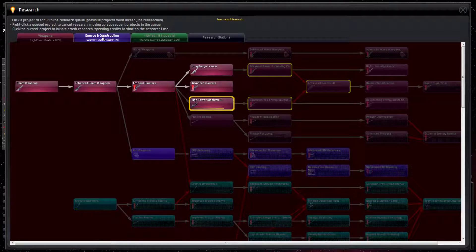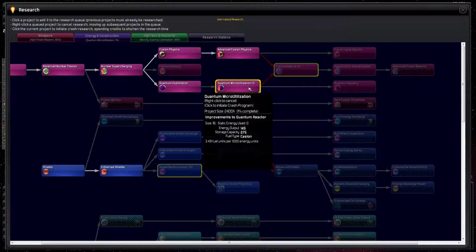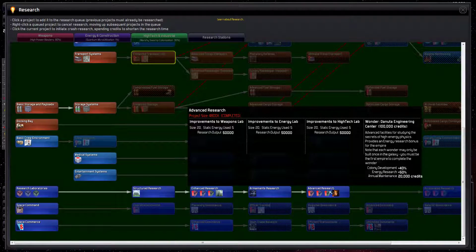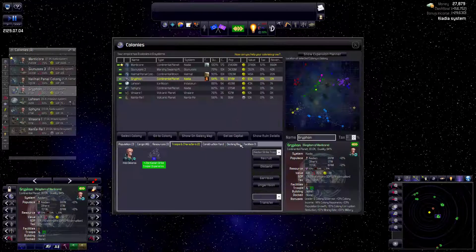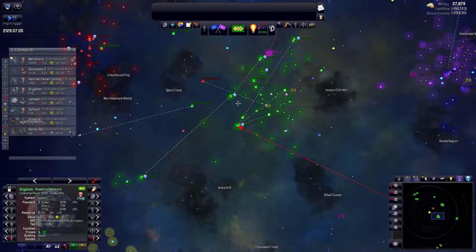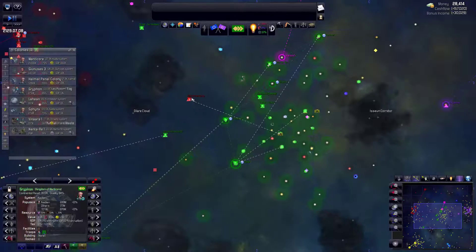I want to check research - that's the other thing we always do in the beginning of our State of the Union address, as I've decided to call it. Quantum microutilization would be good to rush. Marshy Swamp is still going to take a while even though crash research is fantastic. And we are building on Griffin right now - the new facility is 5% complete, so it's taking quite a while. But as the population increases, that should also increase the speed that it's being built.